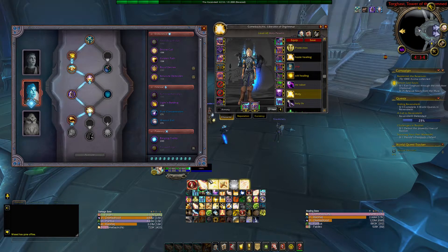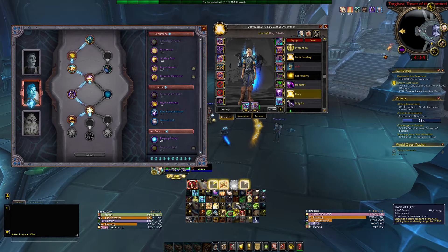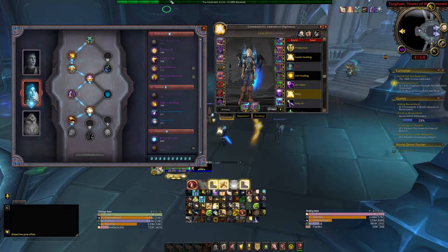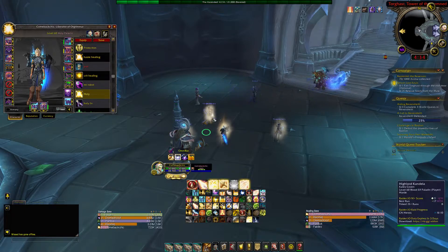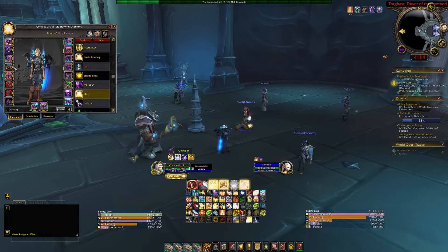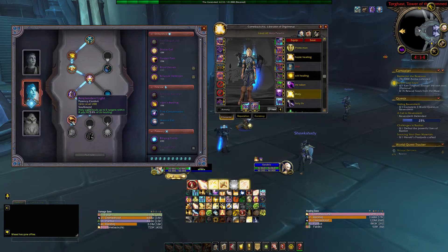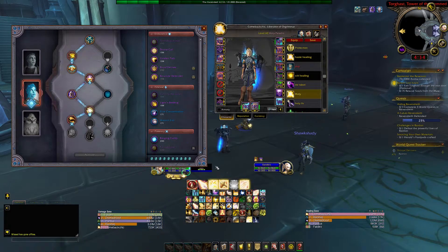Let's see if we can get a proc with Holy Light. We got a proc — look at it, it went up to 5,362. The mana cost is 1,500 and your Flash of Light is actually lower at 1,100. So it healed for 2,600. It wouldn't show on me but it'd show on somebody else if I hit them. This legendary is pretty decent because it increases the heal and synchronizes well with this conduit, which makes it heal for 5.6% of the healing.